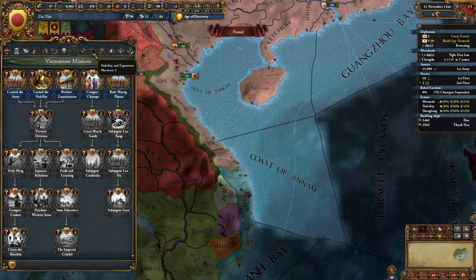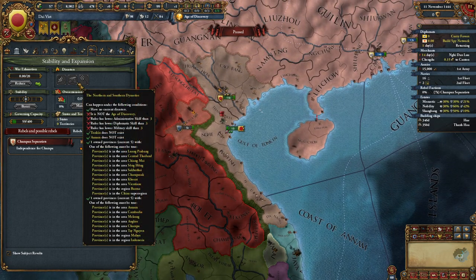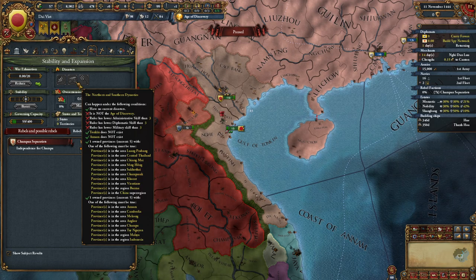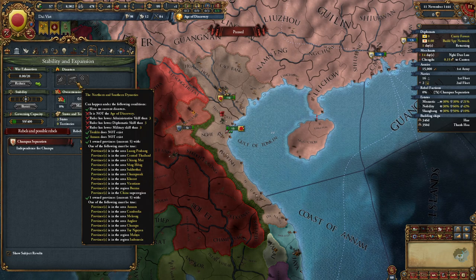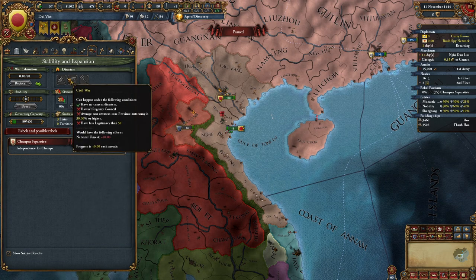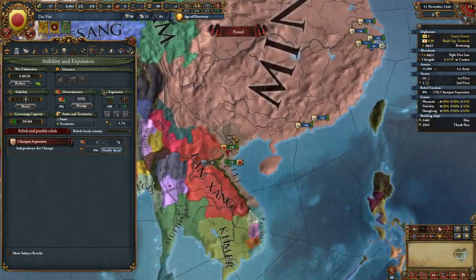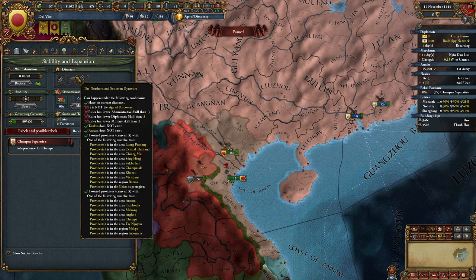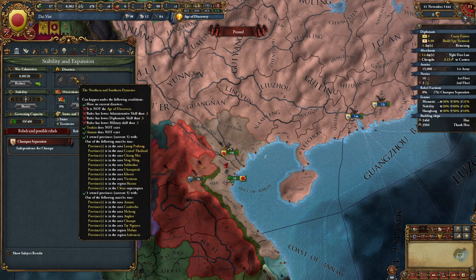Before we talk missions, let's discuss disasters. The Dai Viet have a unique disaster called the Northern and Southern Dynasties. If you do not have a ruler with admin skill higher than three, diplo skill higher than three, military higher than three, and it's in the Age of Discovery which starts around 1400 to 1500, you start to have this disaster. It is rather devastating — it can easily split your country into pieces. There's a way to prevent it and it's in your missions.